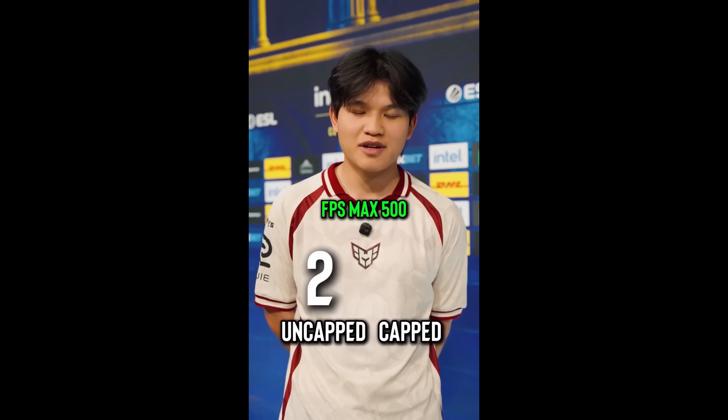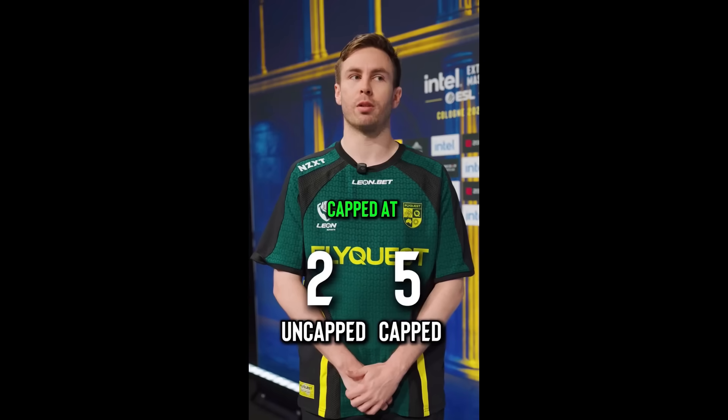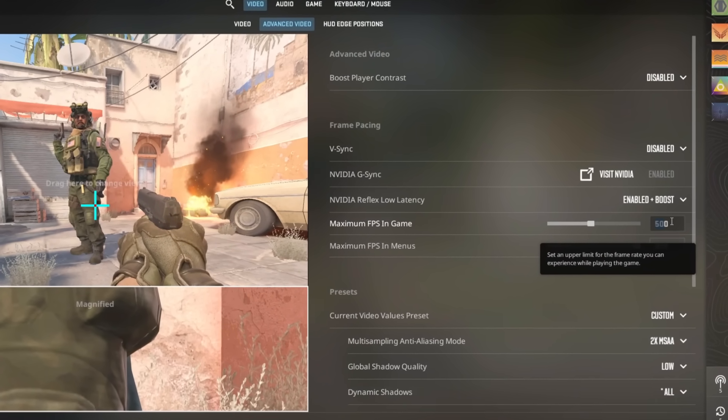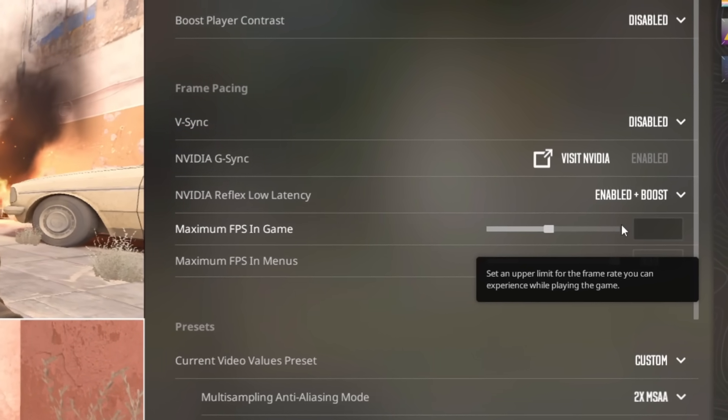A lot of you just copy your favorite pro settings, which sometimes can be really terrible. I have FPS max 500, cap FPS at 450, 500, cap at 400. We're going to be talking about the in-game frame limiter and why it doesn't actually improve your 1% lows — and no, it doesn't improve your frame pacing either.